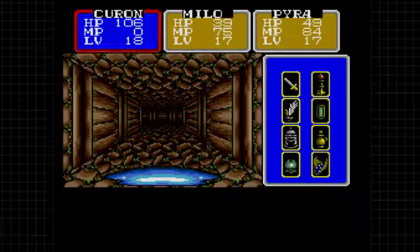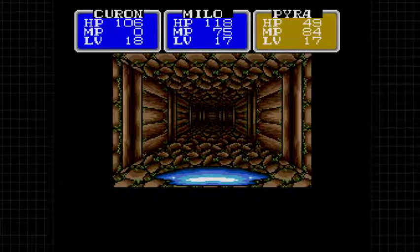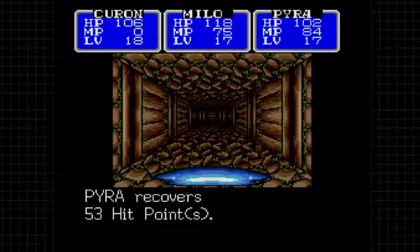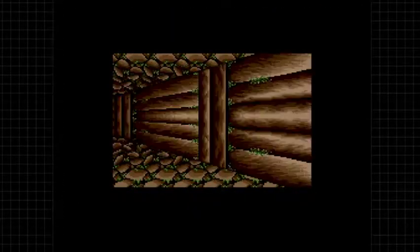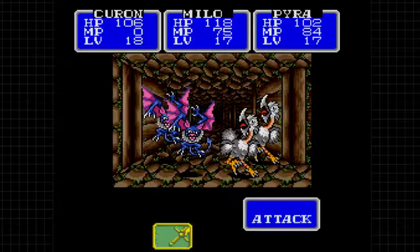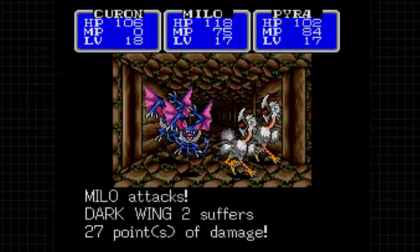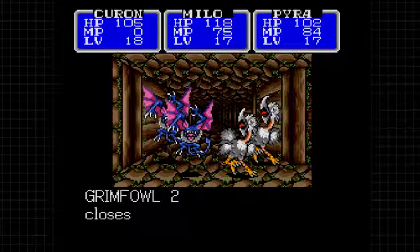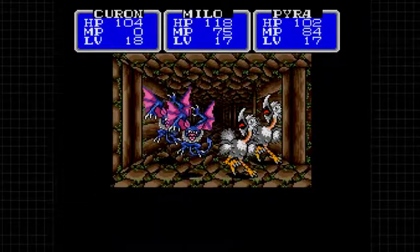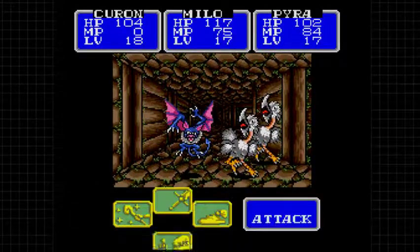That can happen anytime we find still water. Even these dark wings only deal one point of damage each - they can still poison us, but they're not that big of a threat. The main hero is still lagging behind in terms of speed.